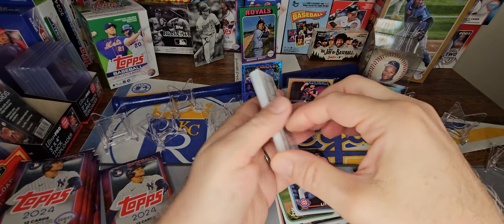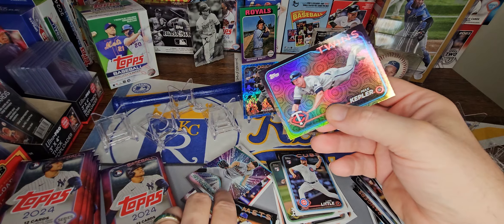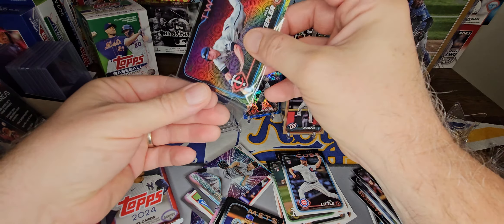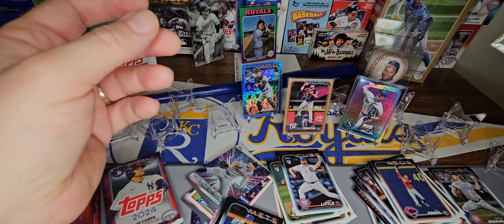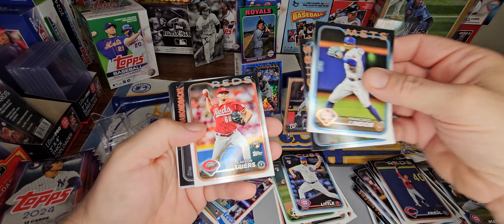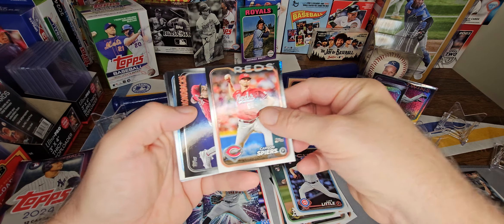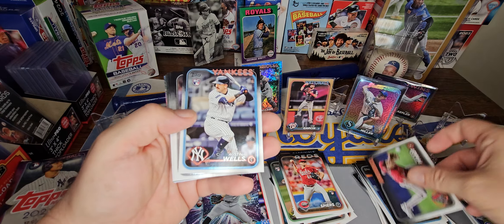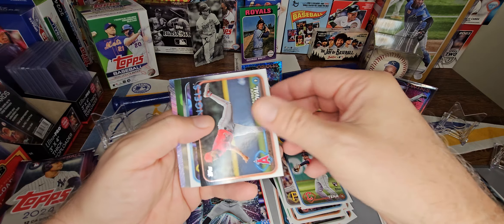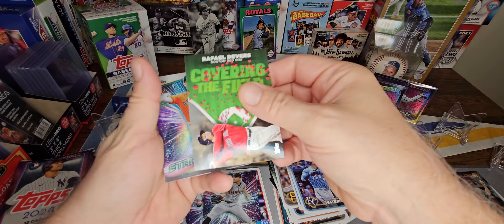For the Orioles, and Max Kepler. Should get three, maybe four holiday parallels if we're lucky — they fall one in every two packs and we've got seven packs, so it just kind of depends. Spears rookie, Austin Wells rookie, Selby rookie, Tanya rookie, Drew Waters, Devers, and Bregman.